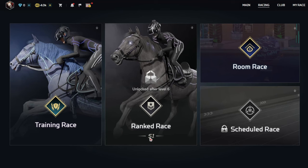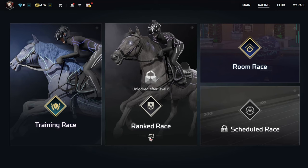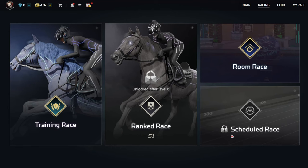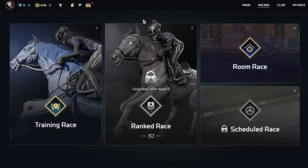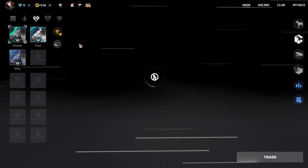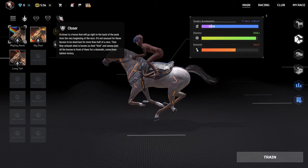We have different racing options. We have training race; ranked race, which says Season 1 — I'm guessing that stands for season 1; room race, which means you can create a room or enter a room, mostly for friends; and scheduled race, which is a race they schedule beforehand so you know you won't miss it. We have all of the horses presented here, and you can narrow them down to different racing styles: frontrunner, stalker, hybrid, and closer. You can click one and it acts as a filter. It also gives a description of what the racing styles are and how they differ.